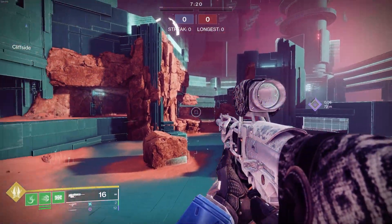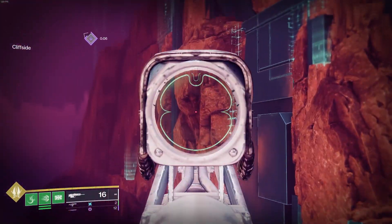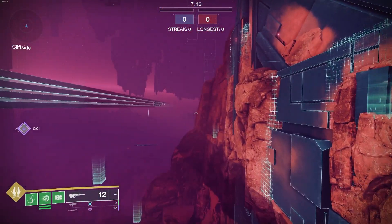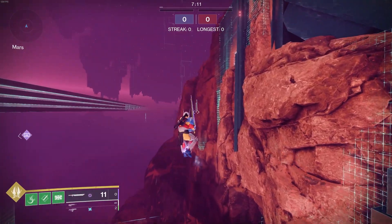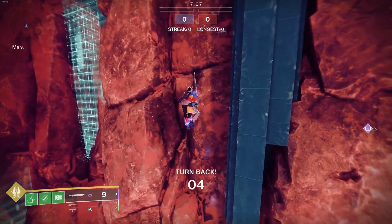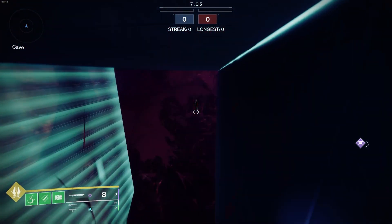Over at cliffside, you'll notice that the back half of the cliff is intangible. You can jump over here and go through it. I was able to get around the backside, however I did not find anywhere I could land, so I ended up dying. If you're able to find anything out here, make sure to leave a comment and I will check it out.